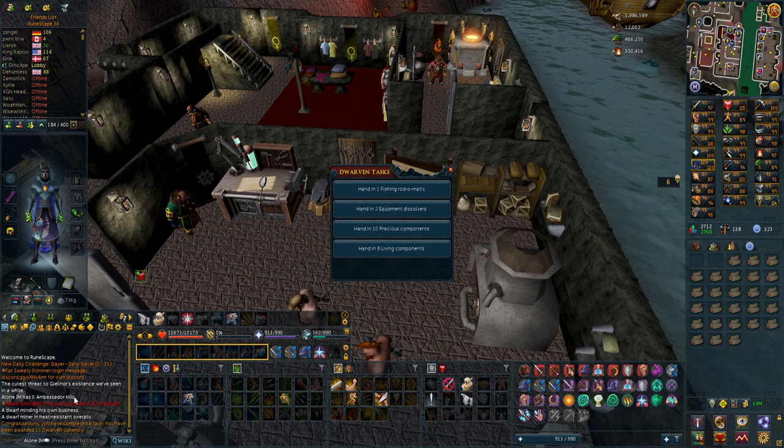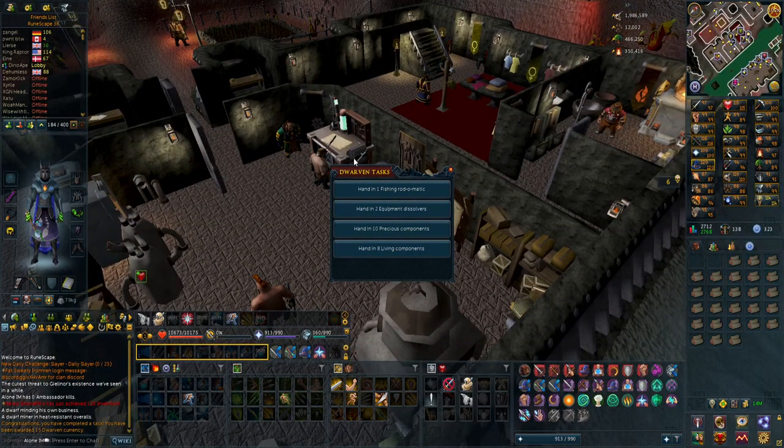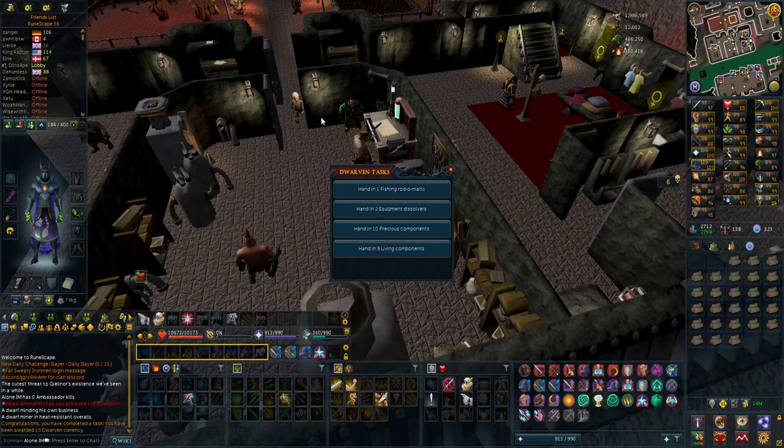It stacks up to 5 times, like daily tasks. I completed one and got 15 currency, so I can just do all of these and should get quite a lot of currency, actually. Might be faster than I expected then.